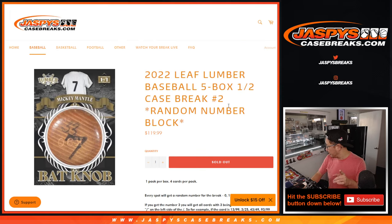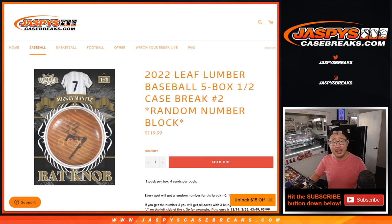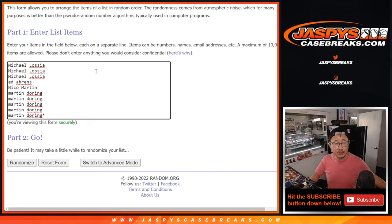I don't think there's going to be any in this case — we didn't see it in the first half. I think everything is numbered, but if for whatever reason something is non-numbered, we'll randomize it to a person in the group. If there are multiples, the first non-numbered card we pull will go to the name on top, the second one will go to the second name. We won't collect them as one big lot.